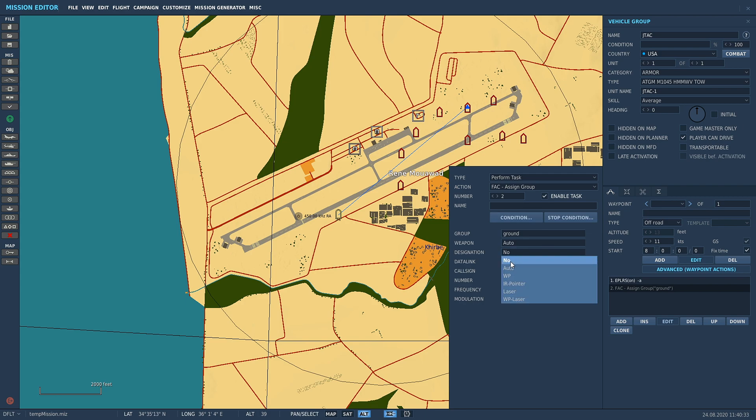For Designation — do you want him to laser the target or give you coordinates? On Auto he'll decide: he might mark it with Willie Pete (white phosphorus/white smoke), use an IR pointer that you can see with night vision goggles but can't use for bombing, use a laser so you can employ weapons, or mark with white smoke and laser combined. We're going to select Laser because we're doing GPS/laser-guided bombs. For callsign you can choose from the list — we'll leave it as Axeman — and the frequency is 133 by default.